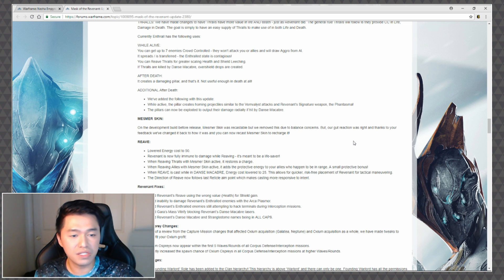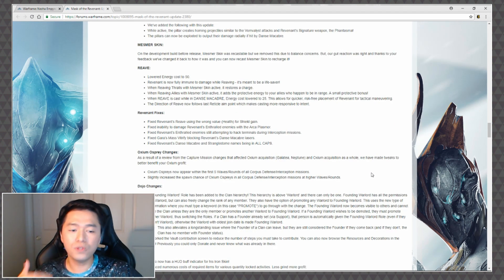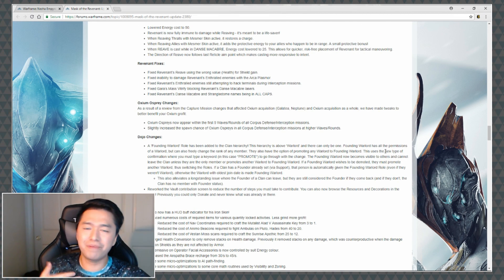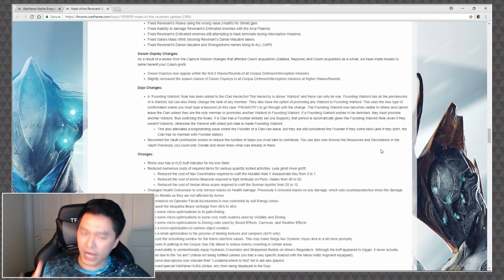In terms of fixes: fixed Revenant's Reave using the wrong health value for shield gain, fixed the inability to damage Revenant's enthralled enemies with the Arca Plasmor, fixed enthralled enemies still attempting to hack terminals during interception missions, fixed Gara's Mass Vitrify blocking Revenant's Dance Macabre lasers, and fixed Dance Macabre and Strangle Dome names being in all caps. Those were the big changes to Revenant — it seems like a pretty substantial change to his overall efficacy and I'm really interested in jumping in and playing him again.